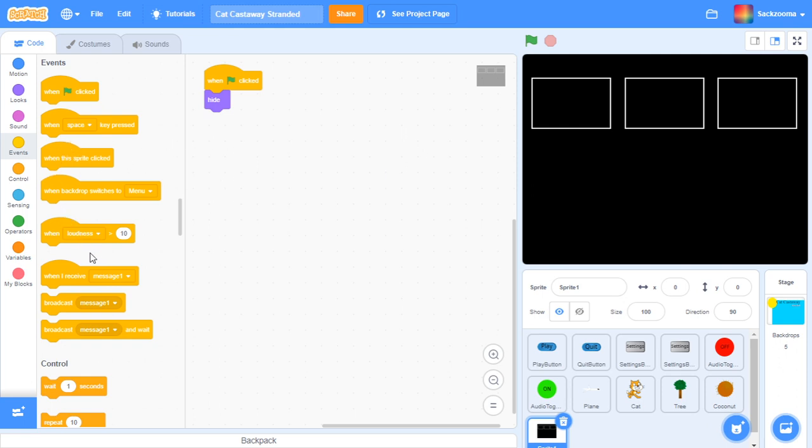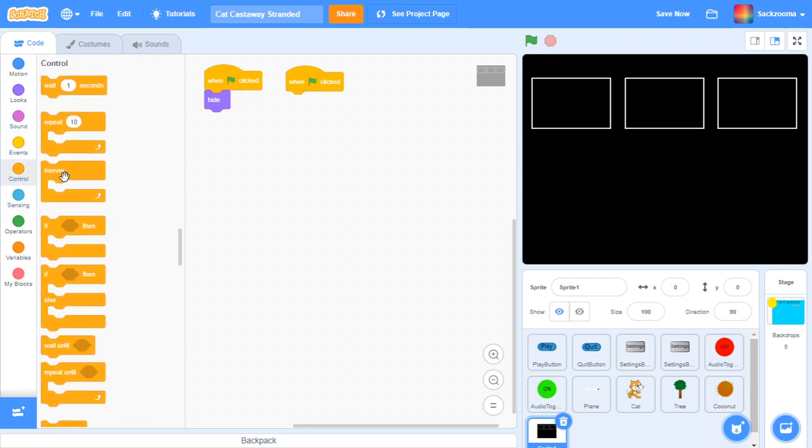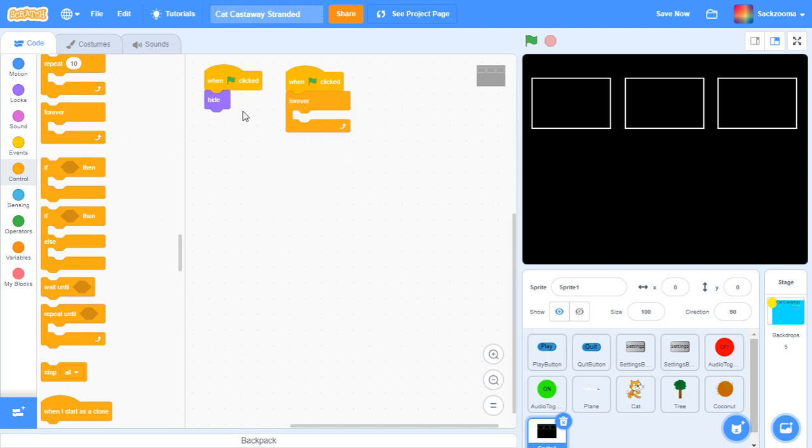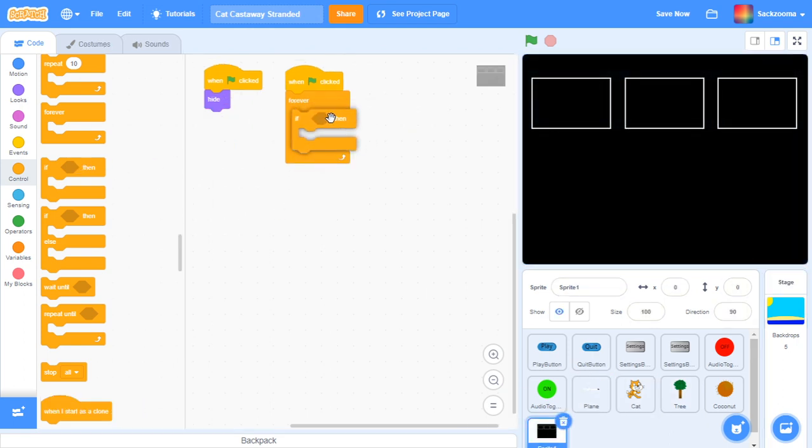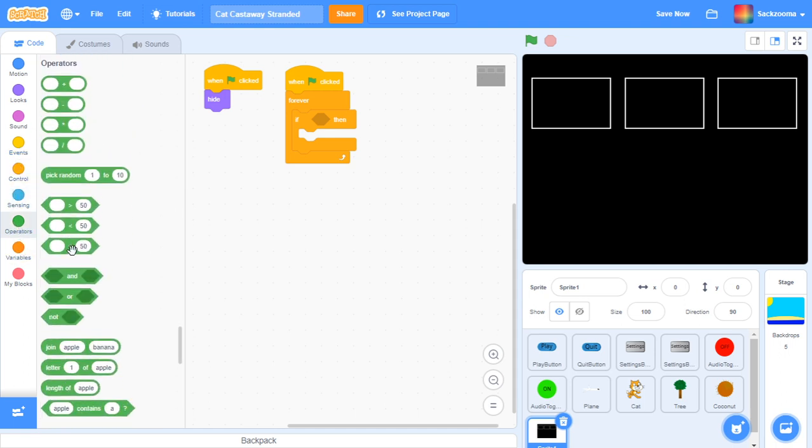So, the first thing we want to do — we want 'when green flag clicked.' We just want a forever block. We're going to try to do it so it only works on the backdrop 'game screen walk 2' and others. So go back over here — forever, if, then — you want to go to operators, grab the 'blank equals 50' block, as that's probably the one we'll use the most.